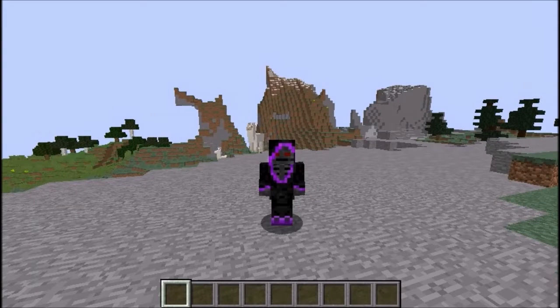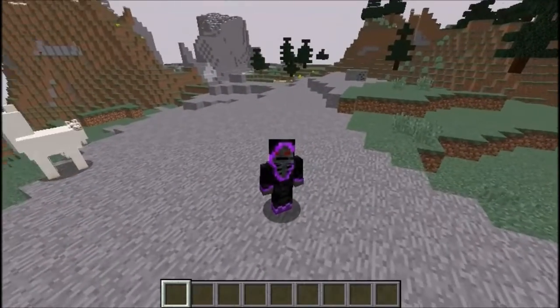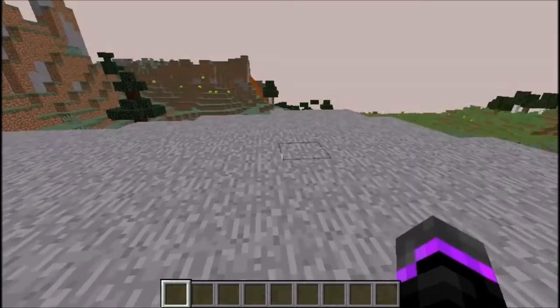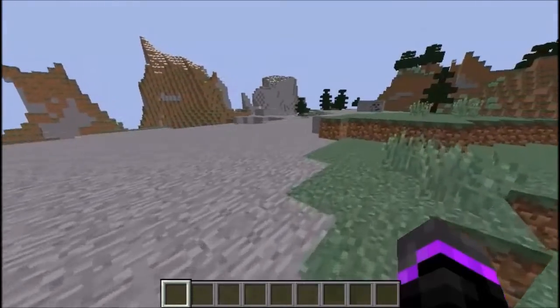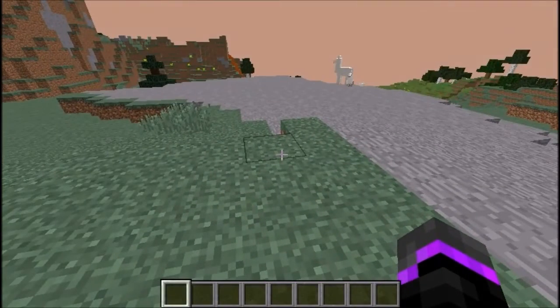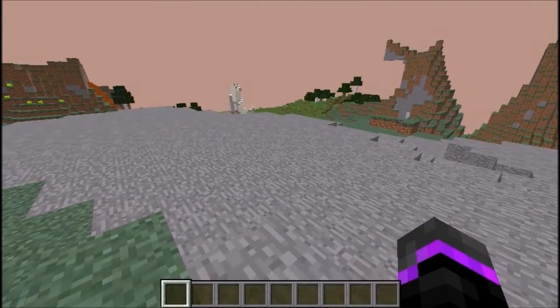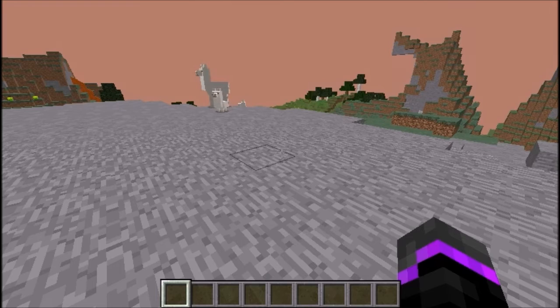Welcome back to another plugin tutorial. Today we're covering a plugin called Random Loot Chest, which is essentially the same thing as supply drops or supply crates. It's easier to set up because you can do a lot of the configuration in-game rather than in the config file. It's free on Spigot — link is in the description — and I'll probably be using it on my UHC server.